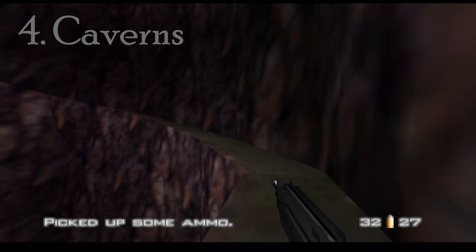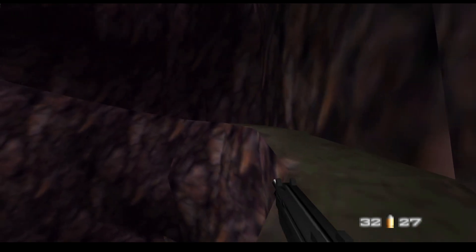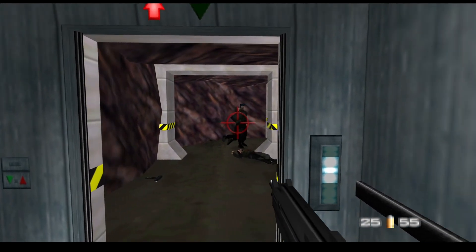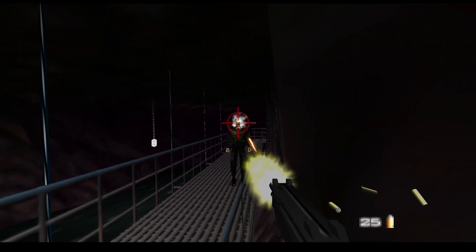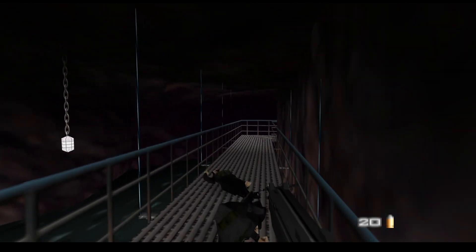Coming in at number 4 is Caverns, one of the longer and more objective-heavy levels of the game. From the very beginning it's tough — open the elevator door and bam, you're instantly assaulted by guards with ZMGs and AR-33s. Caverns is long and many enemies are wielding the game's most damaging weapons. One thing that makes Caverns a bit easier than some of the others on this list is it does at least give you a chance to catch your breath.